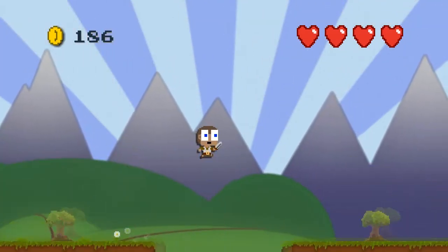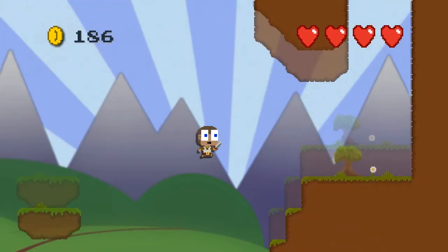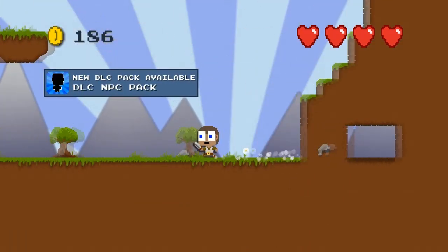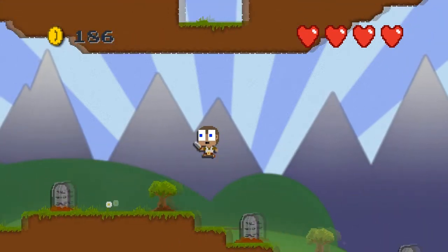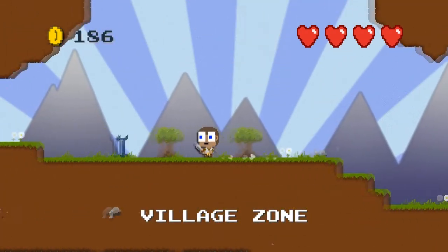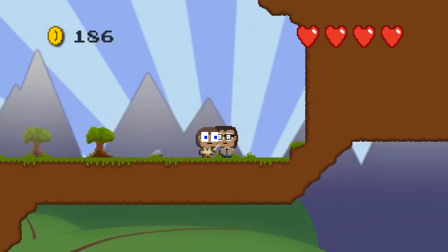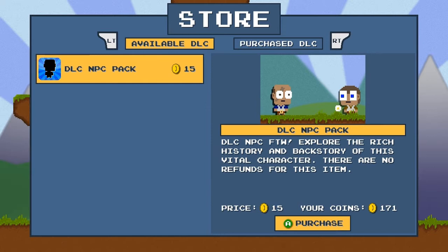Alright. Avocado Hill Zone. That's the name of this place? Hmm. You know, I'm not gonna judge you by your naming conventions. I might judge you a little. Boing, boing, boing. Alright. The DLC NPC pack. I'm not sure what that means. I guess it's an NPC DLC. I don't know. No loading times. They've really optimized this place since I began the game. Those programmers work fast. Will you talk to me again? No. Nice. We know the comedian is not funny. Purchase this writ for his honorable execution. There are no refunds for this item. DLC NPC for the win. Explore the rich histories, the backstories of this vital character. There are no refunds for this item.